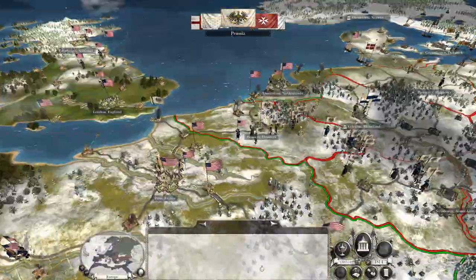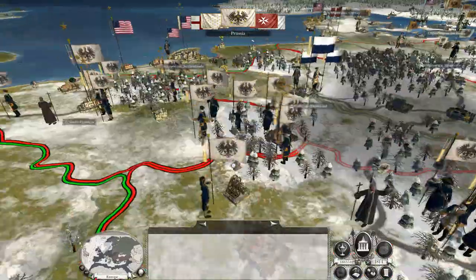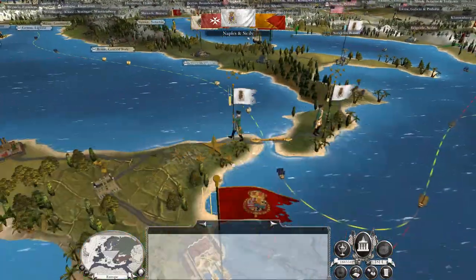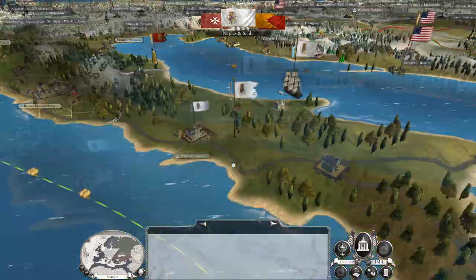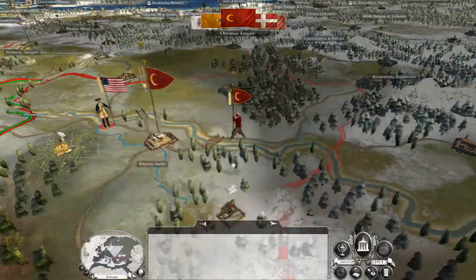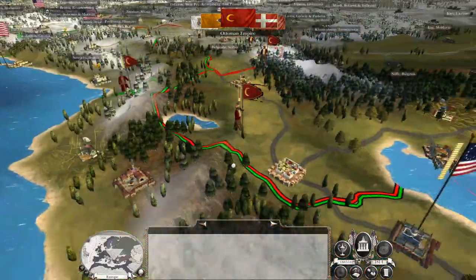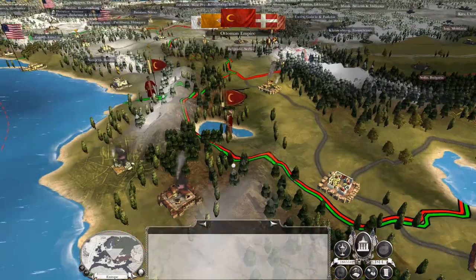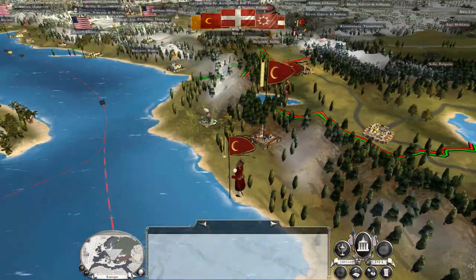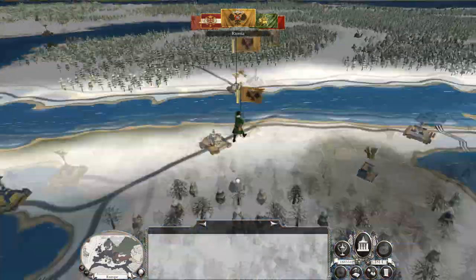Oh no — you are going to fall back. For a second I thought they were going to try and make a move on my forts. So the Marathas are going to be the Marathas — and that's going to be an interesting battle, all of those stacks. Can you finally do something, Russia? You're within spitting distance of Hanover.